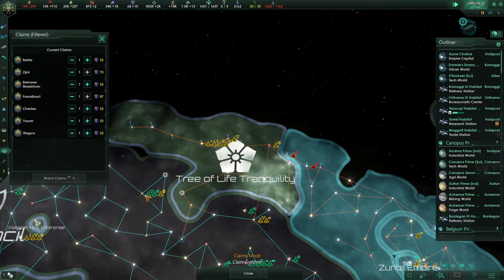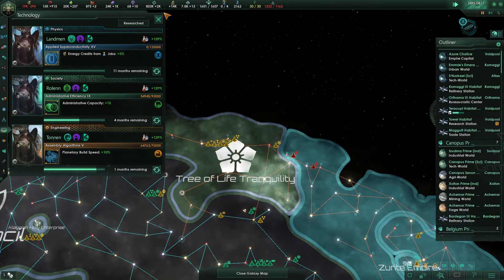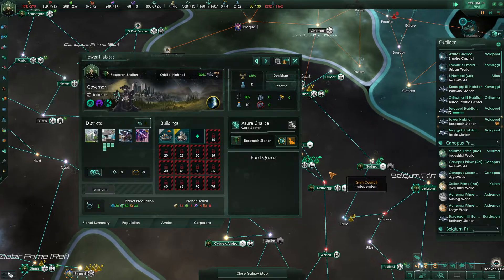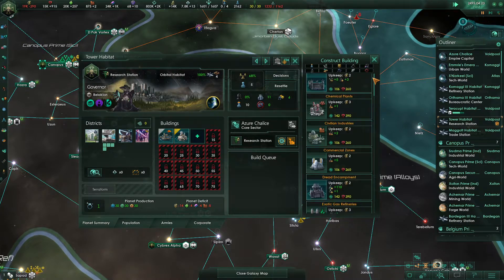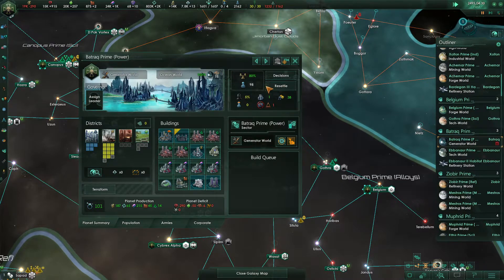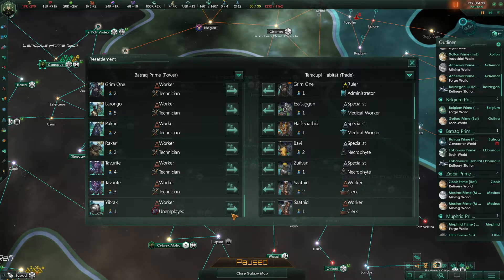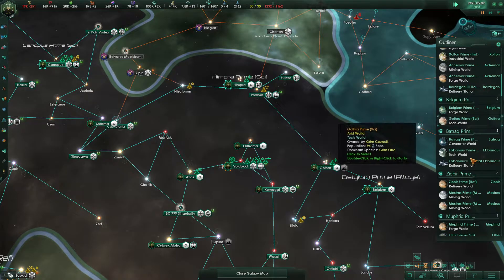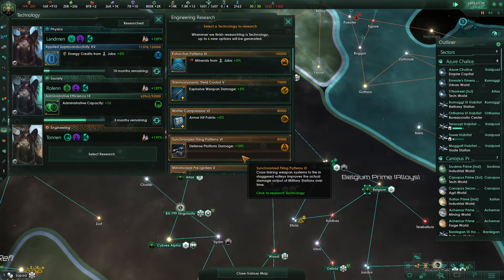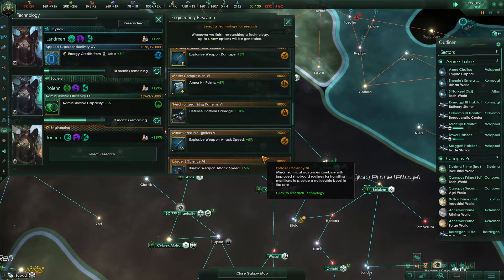If we could get access to all of this, that would be huge for us. We're going to grab energy credits from jobs to hopefully offset our energy credit costs a little bit. This research station needs a chamber of elevation, and we'll definitely put one in. This generator world — we should resettle this pop over to one of our trade habitats, so he can generate some trade value for us.